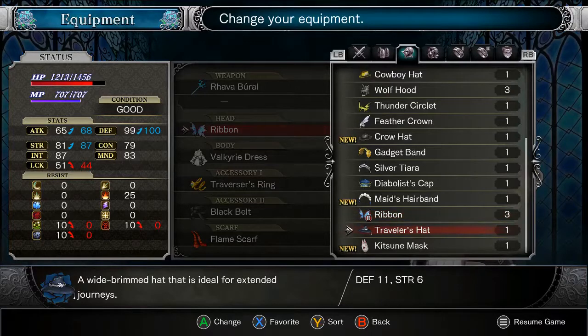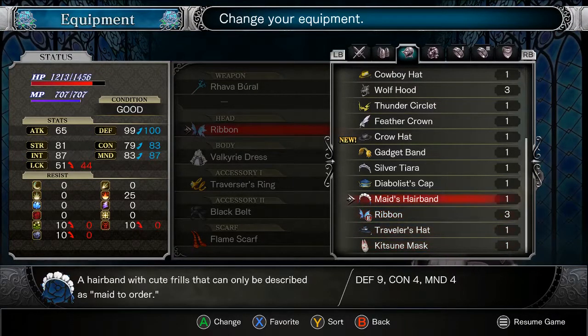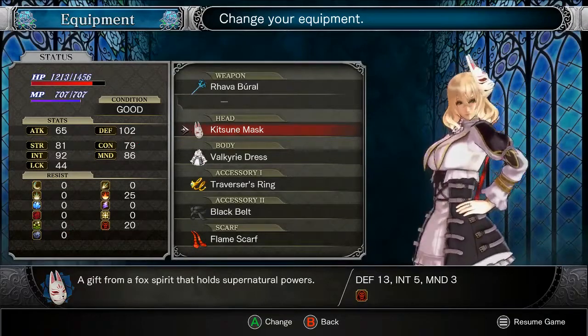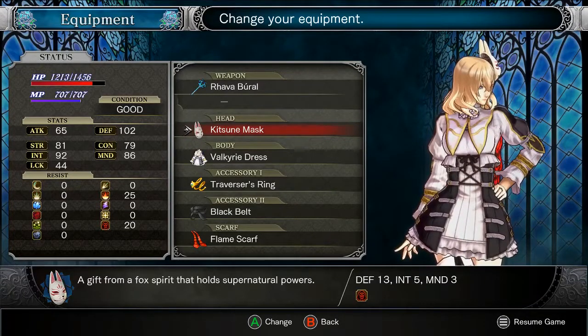Let me have a look at that. What do you do? Whoa! 13 defense, 5 intelligence, 3 mind. Yeah, that definitely beats out the ribbon. Also, what do you do? 9 defense, 4 concentration, 4 mind. Wow. Our poor little ribbon has been beaten out by a lot. She wears it on the side. Found ourselves a new headpiece.